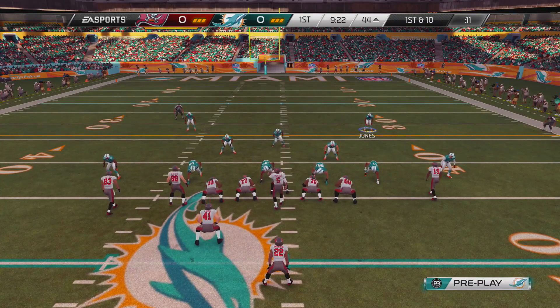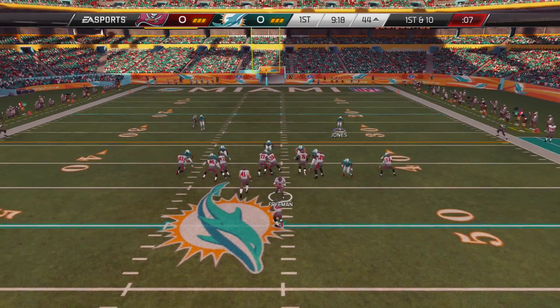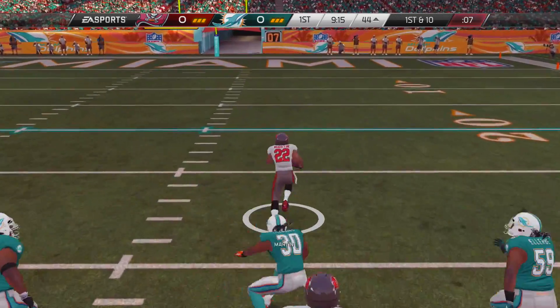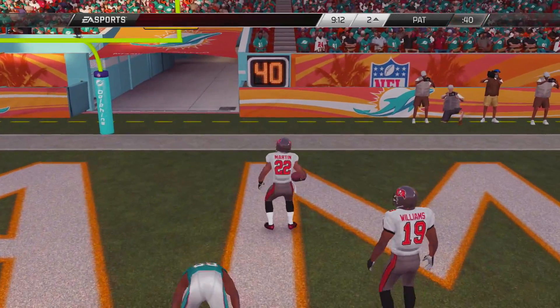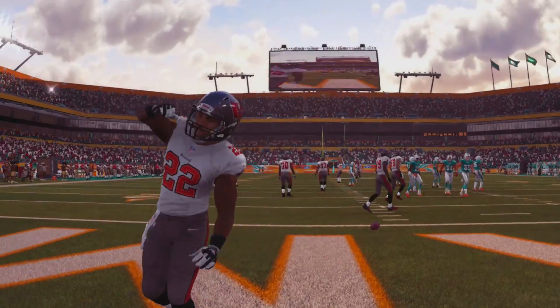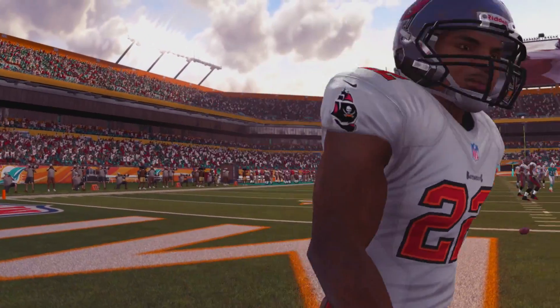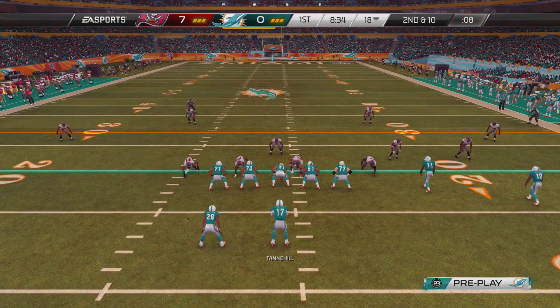Our running defense looked kind of suspect, especially going against a good running back in Doug Martin. This is pretty much the best running back we played this preseason. You see Doug Martin again right here just breaking tackles, and he is going to take this to the end zone. That's going to give the Tampa Bay Buccaneers a 7-0 lead in the ball game off of only a two-play drive, which was pretty bad for us.